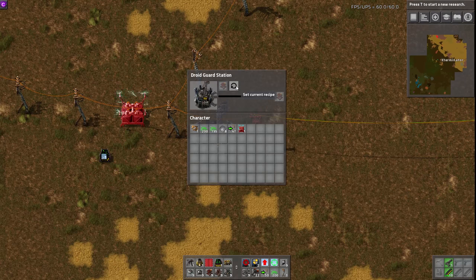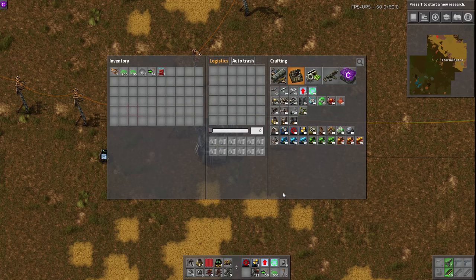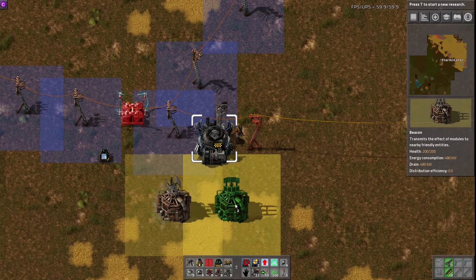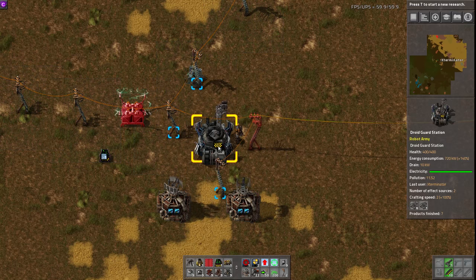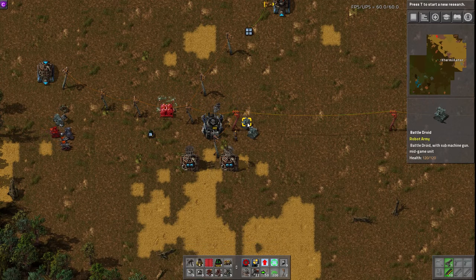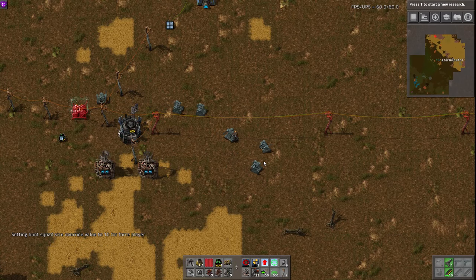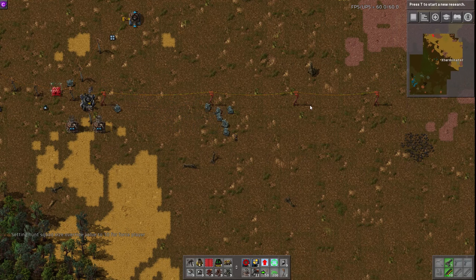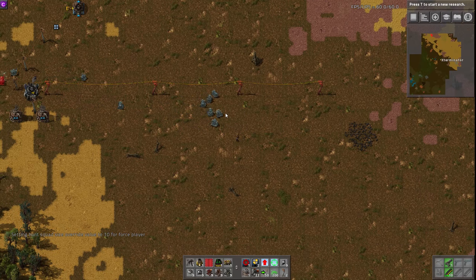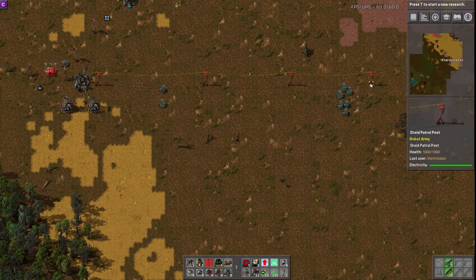So if I change this to battle droids and stick some battle droids in here — they're kind of just chilling here. You can see they're kind of meandering through here. Like I said, a work in progress, but they are slowly making their way down the patrol route. And then theoretically they should head back once they hit this point — and they are. So that's how you set that up.